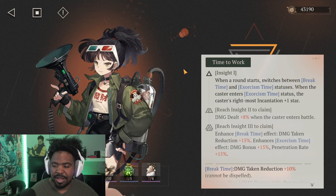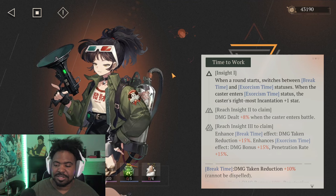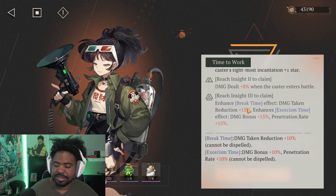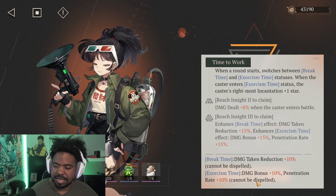Her insights are really good as well. When a round starts, it switches between break time and exorcism time statuses. When the caster enters exorcism time status, the caster's rightmost incantation gets plus one star. Break time grants damage taken reduction plus 10% and cannot be dispelled.